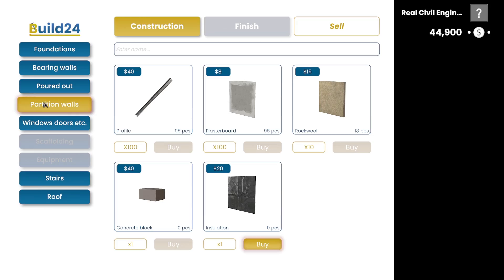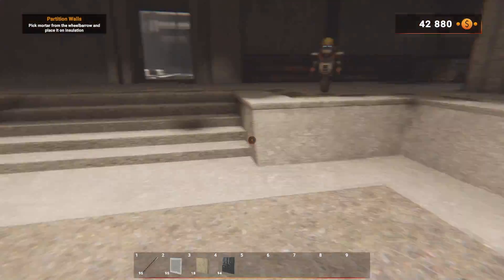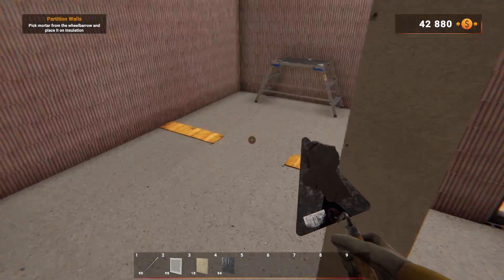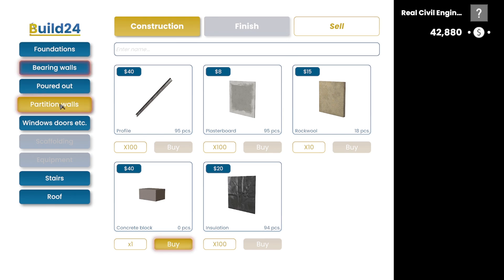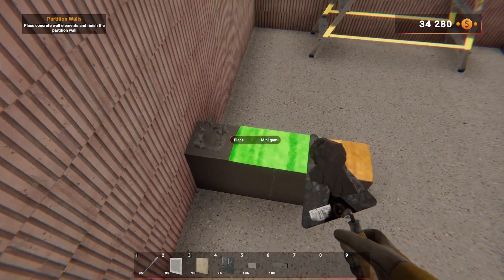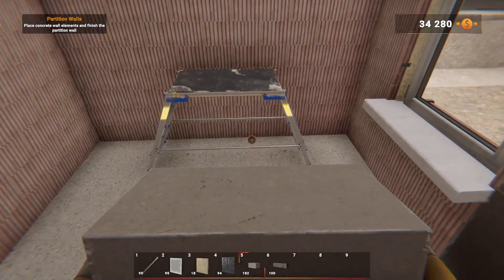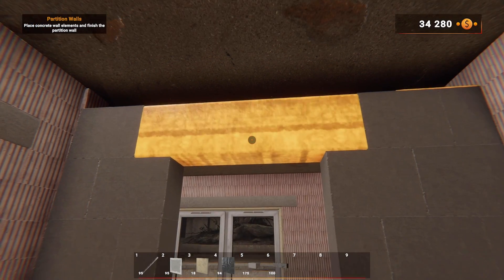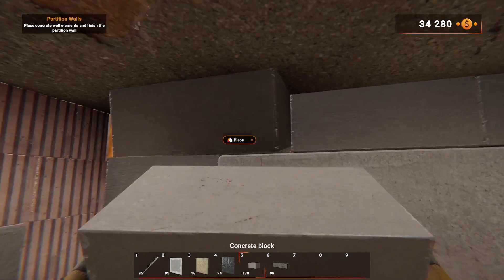Over here we're going to build a concrete block wall. In the shop we're buying damp proof insulation and placing it on the floor where we want the walls to go. Then we go to our wheelbarrow which is already pre-filled with mortar, grab our trowel, scoop it up. Once it's on the trowel it stays on the trowel so we can literally just lay blocks down. We buy concrete blocks and lintels and keep building up, leveling up as we go so we can do two at a time. We grab a stepladder to get higher, carry on laying mortar and blocks, then place the lintel where our door is going to go. Final bit of mortar along the top, last few blocks, and there it is.